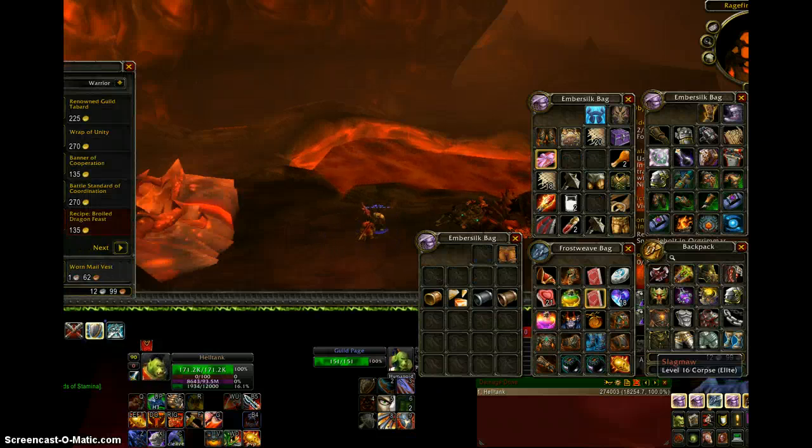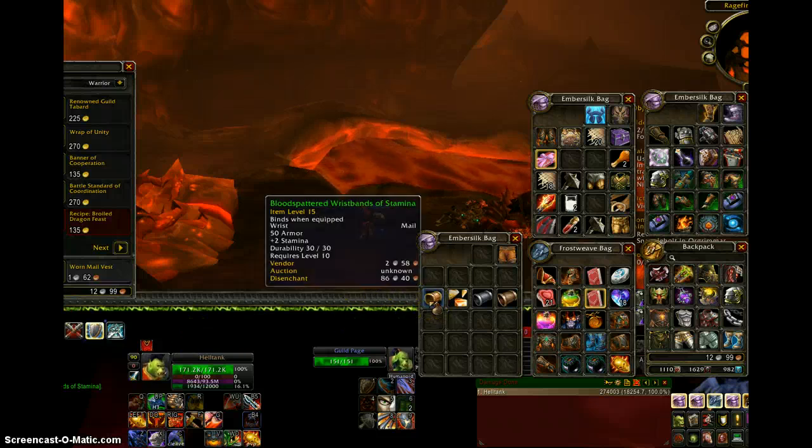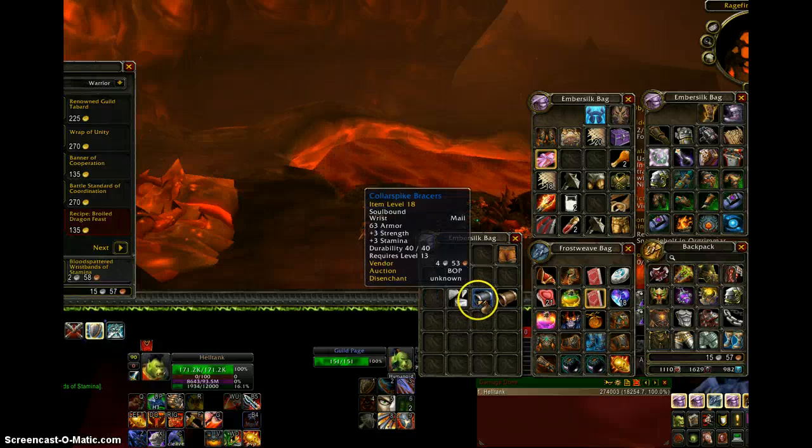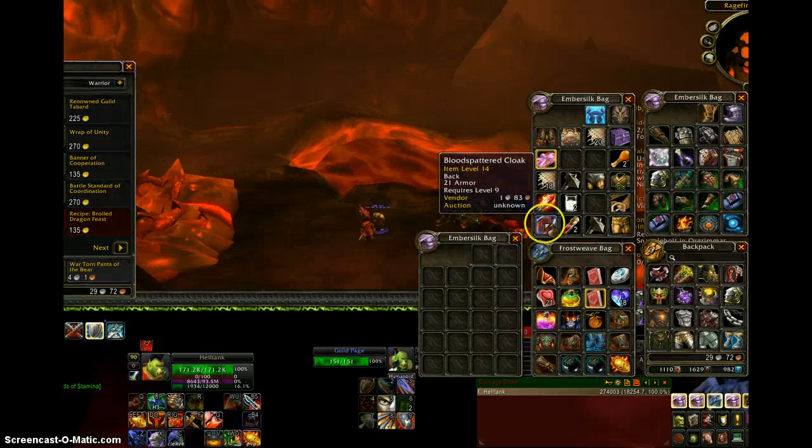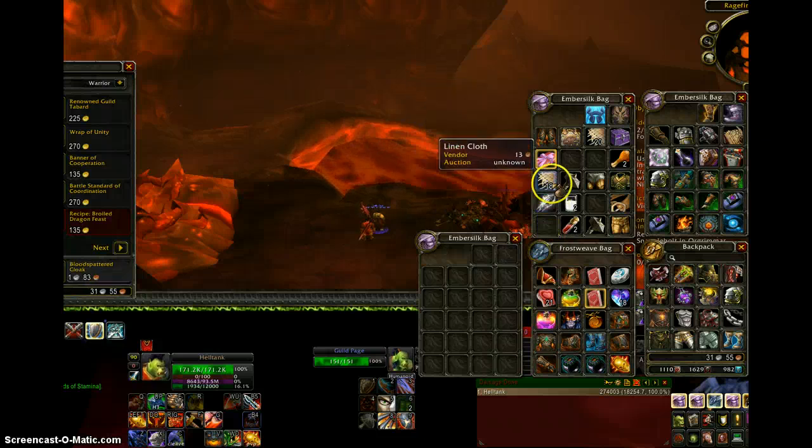I have an add-on that sells my grays, so it'll just do that automatically. I don't like to put stuff on the auction house just to enchant them, because it takes longer and it's not guaranteed. So what I'll do is just go through and sell all the stuff.